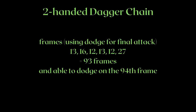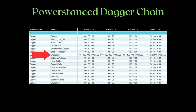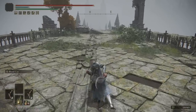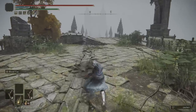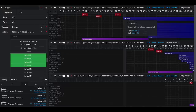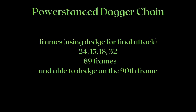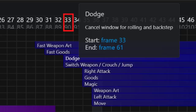Before we do some analysis, let us take a look at the power stance dagger moveset too so that we can compare them. The wakizashi will be excluded from this discussion, as that particular dagger power stances with the katanas. Once again, the power stance moveset — minus the wakizashi — are all the same. The only difference is there are only 4 moves that total up to 10 attacks in this chain, while each move takes longer. Finding the frames, we get 24, 15, 18, and then 32 by using the dodge for the final attack. By shifting all the attacks, we get the same result: the chain lasts for 89 frames and you can dodge on the 90th frame.